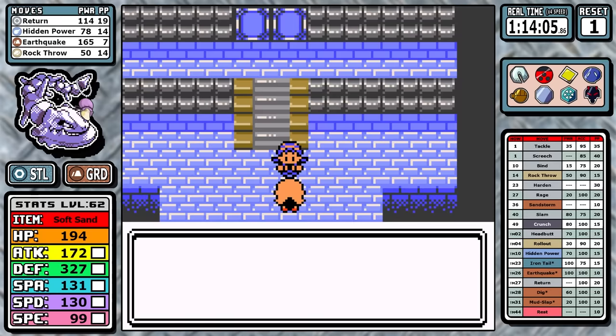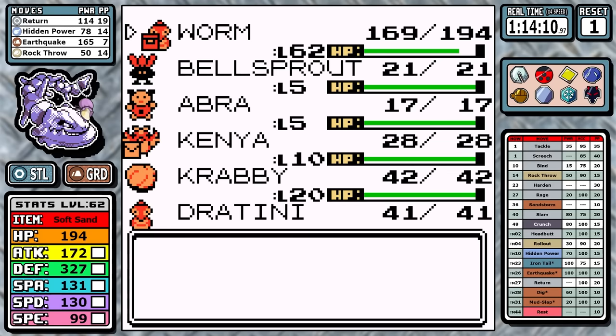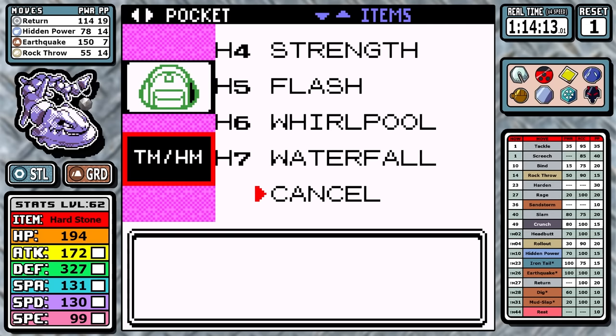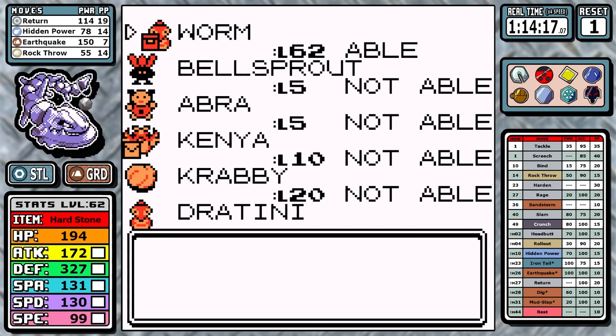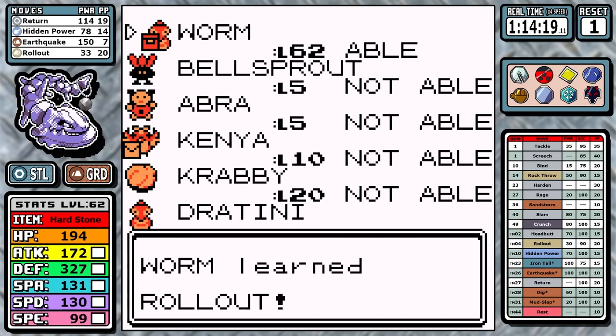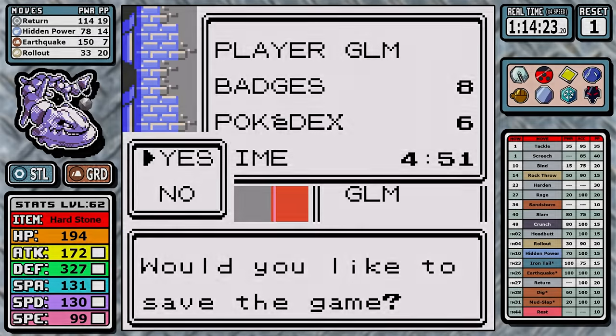Before we fight the Champion, there are a couple of adjustments. The first is I put on the Hard Stone again, and we're going to be replacing Rock Throw with Rollout. It was the only way I could effectively get past this fight without grinding or using extra rare candies, and we should take a deeper look into it.